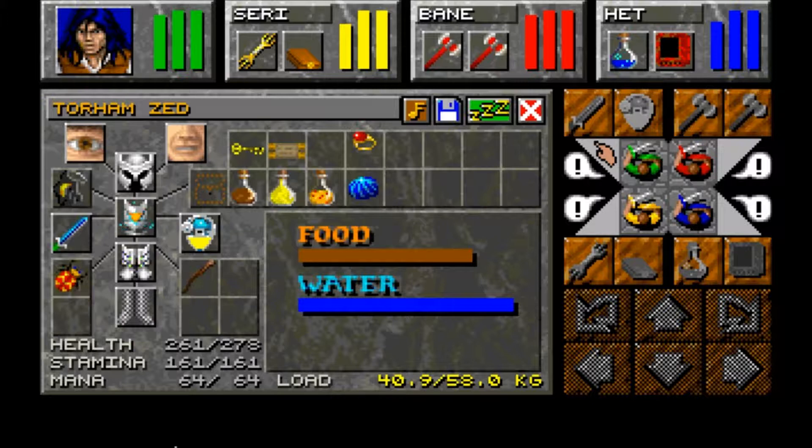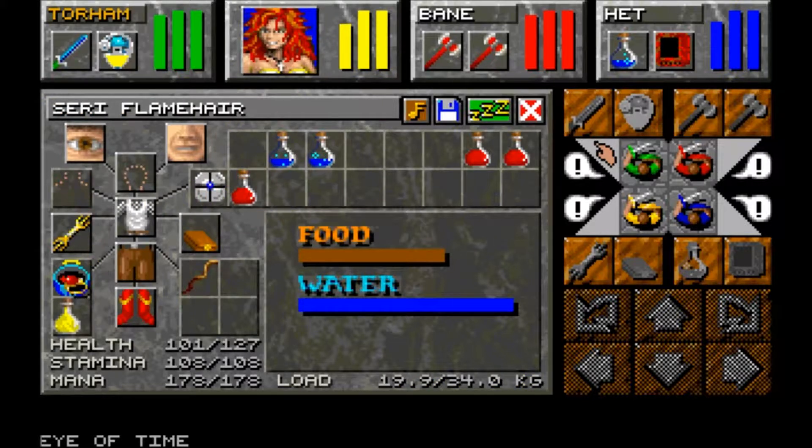Let's see what the Eye of Time does. Checking the items list - straight away, top of the list: freezes creatures, cast aura of speed. Very nice. It's a shame there's no dedicated ring slot for it.